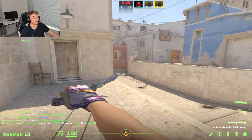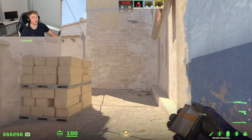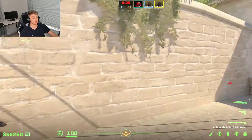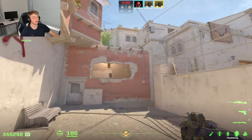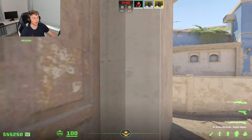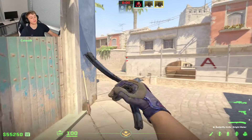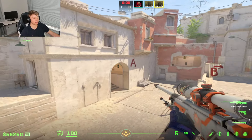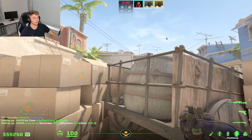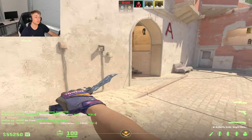Once we have mid control, making sure we are not peeking angles that are easy pickings for them is vital. A good AWPer might start playing cat and farming you early round from that angle. Be conscious: did we hear the AWP shoot anywhere? Do we know where he's at? If we don't know, whenever we peek long-range angles instead of walking in, try a jump spot — from their perspective, that is just too hard a shot to hit reliably.